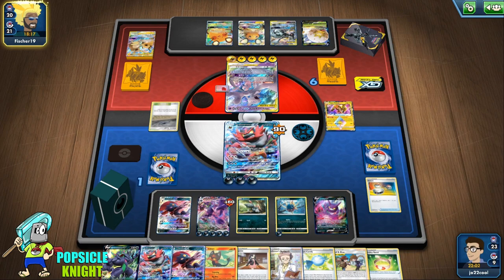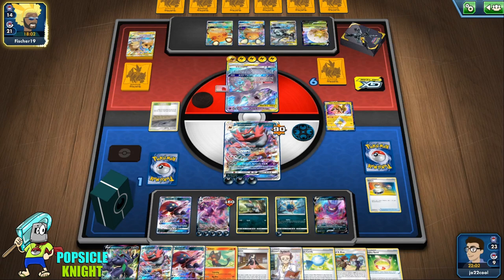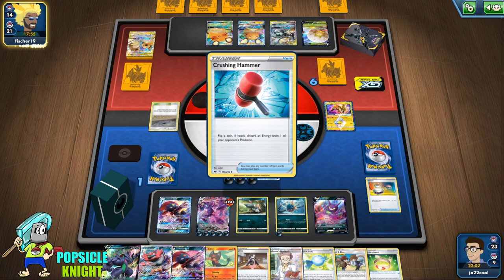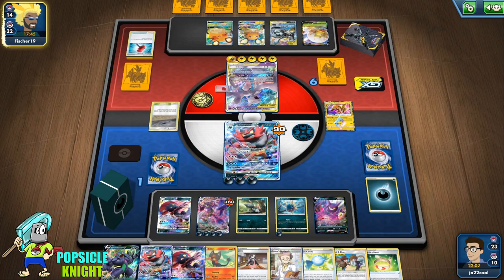They're going to use Dene now, giving them a potential GX attack but they'll need another energy to hit the bench. Even if they knock out Grimmsnarl VMAX with the GX, they're only going to get 5 prize cards. They were able to remove one energy off Grimmsnarl VMAX, but that's fine — we can transfer the one on Carvana onto Grimmsnarl VMAX and just one-hit KO their Mewtwo and Mew tag team. Let's see what options we have.